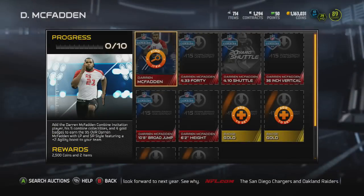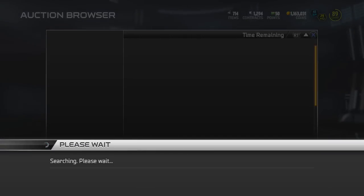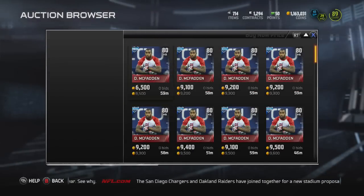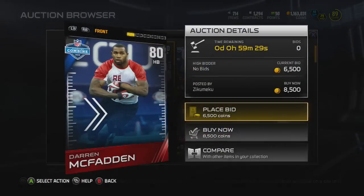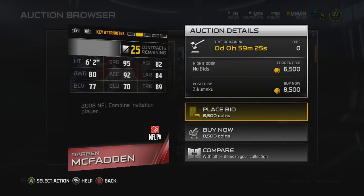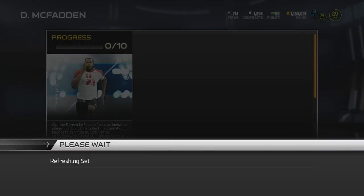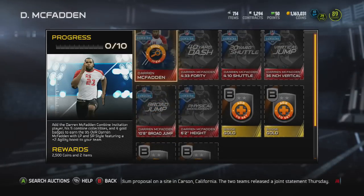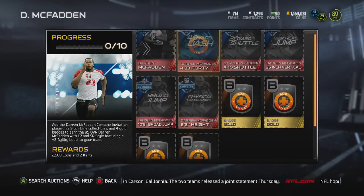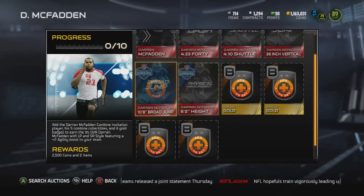He's got 10 cards in the set. You need 4 gold badges and the Darren McFadden 80 overall base card, which is probably pretty cheap — about 8,000. Base card has decent stats: 95 speed and 89 trucking, which is amazing for an 80 overall. But he wouldn't really last on anyone's team. And then you've got 5 collectibles for the Combine.